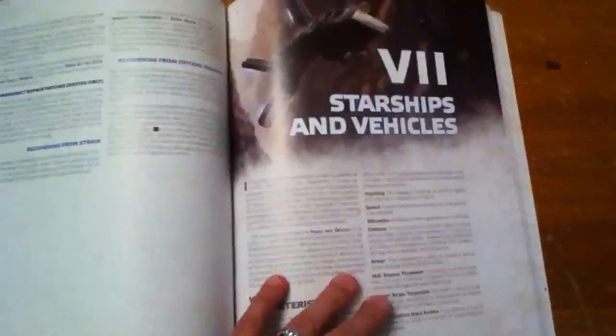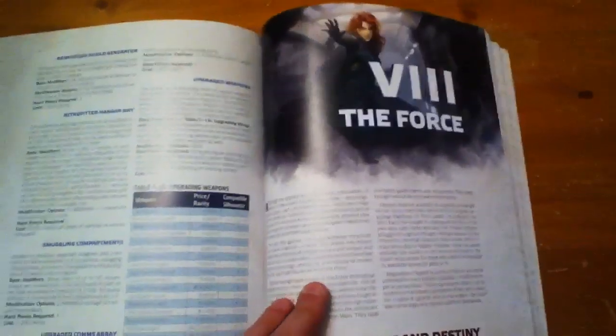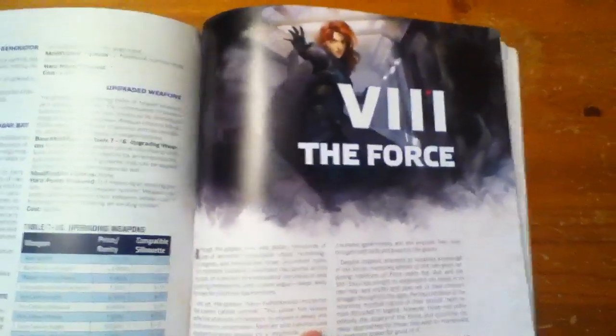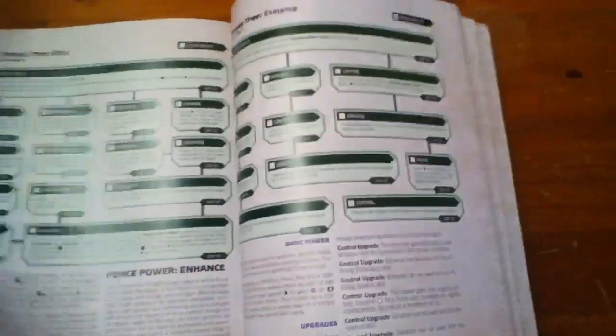You also have a section on starships and vehicles — a nice selection, but not a lot of images, and a lot of fairly generic stuff. I don't mean generic in a bad way; I mean that if you're looking for expanded universe or Legends continuity information, you're not really going to see it here. Then you have the Force chapter, which goes into more depth than the previous betas because this is such a big deal in Force and Destiny.